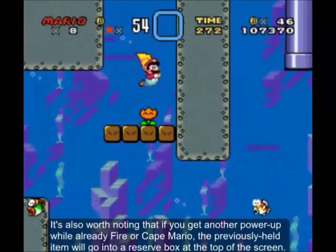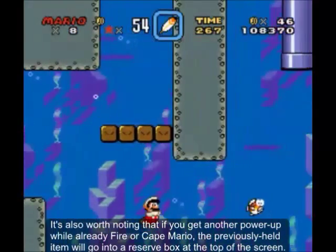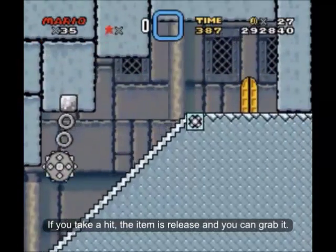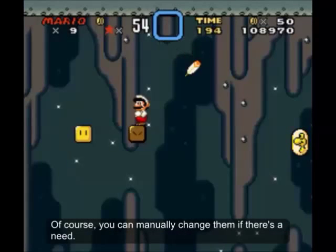It's also worth noting that if you get another power-up while already Fire or Cape Mario, the previously held item will go into the reserve box at the top of the screen. If you take a hit, the item is released and you can grab it. Of course, you can manually swap them out if there's a need.